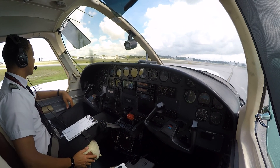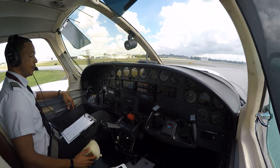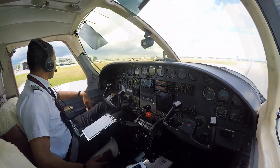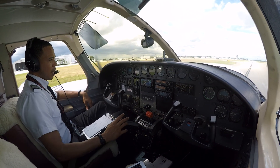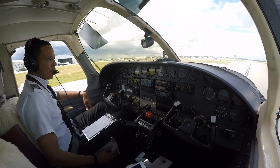Welcome aboard everyone. This is a flight from Fort Lauderdale Executive heading over to Governor's Harbor in Eleuthera — the beautiful island of Eleuthera. We're going to have some adverse weather along the route so it should be an interesting flight. About an hour and a half en route.